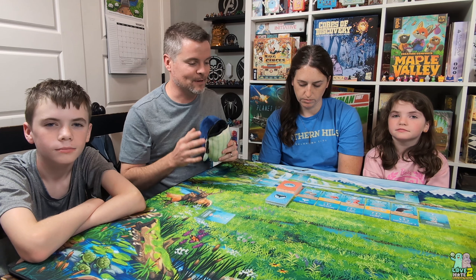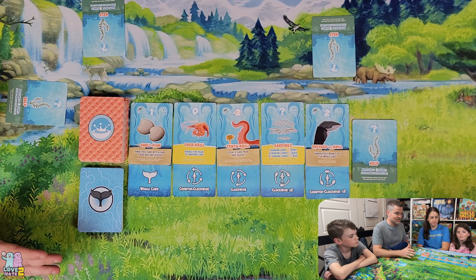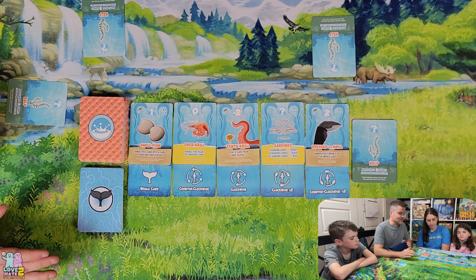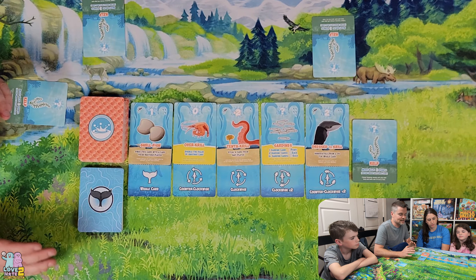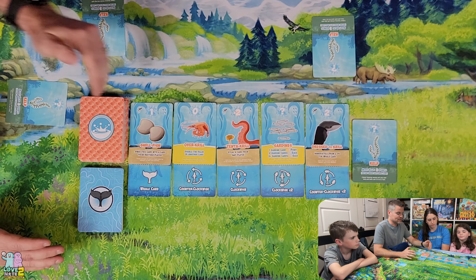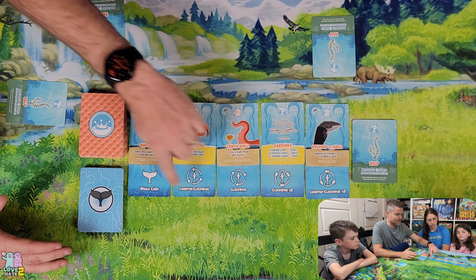Hopefully we don't have any rules goofs, but make sure you have subtitles turned on. Taking the overhead look, here's what's going on: this is the ocean market. This is what it looks like in a four-player game — if you're playing a different player count, it may look different. You have Krill cards with an orange background on top of the ocean market cards.